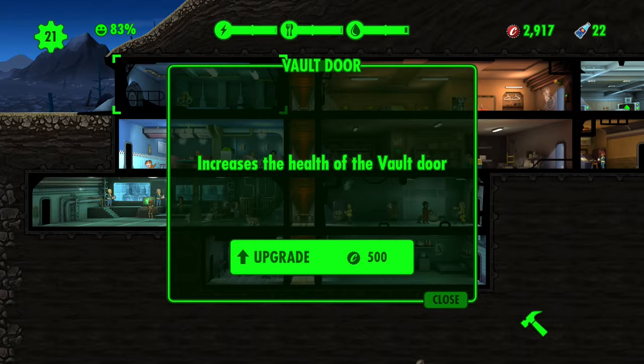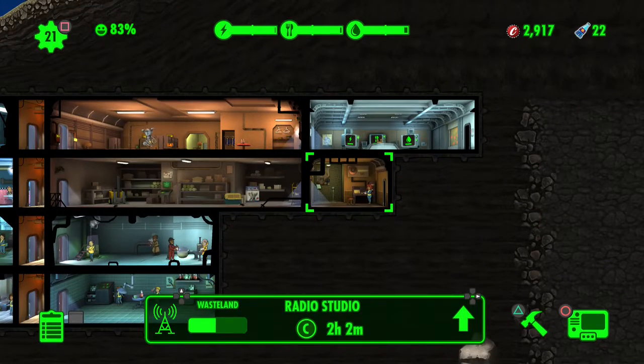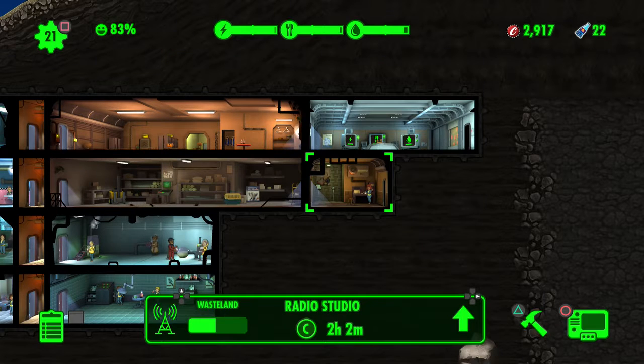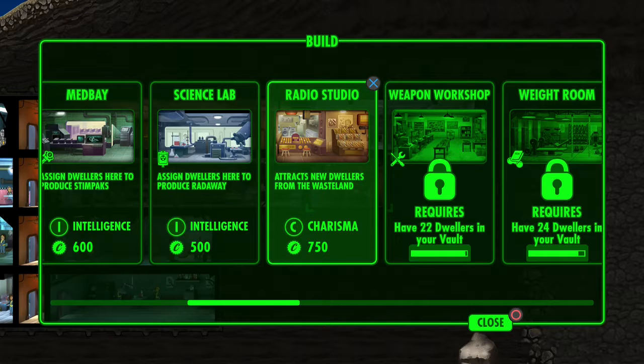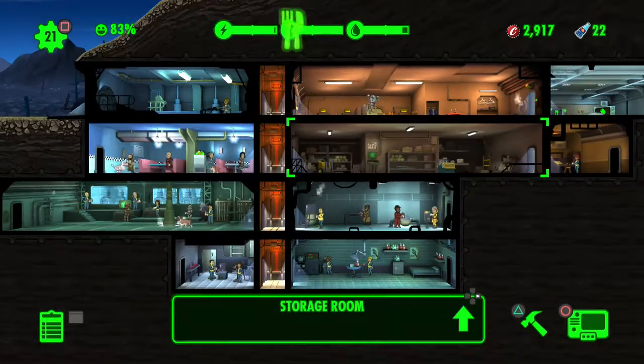Right now I don't think I need to upgrade the vault door, so I won't. It takes another two hours until someone shows up. You can upgrade it for 1500 caps - it increases the chances of calling a dweller from the wasteland, but it's pretty costly so I'm not going to do that.